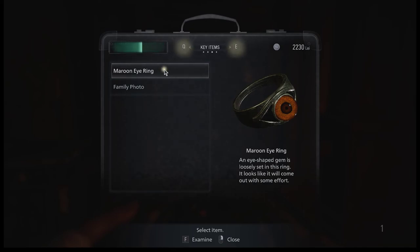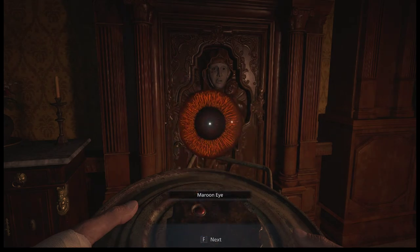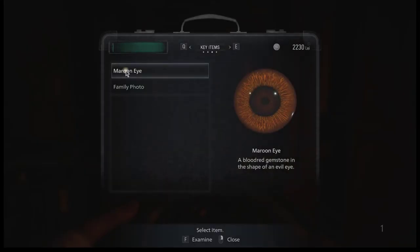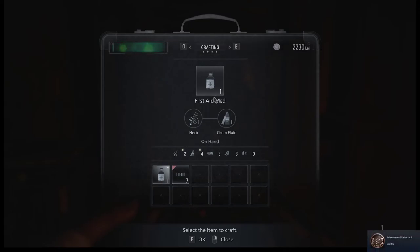I'm starting this part here because I think I figured out what was wrong. You can examine items such as the maroon eye ring by clicking F, and then maybe I could examine to pull the eye out. That's exactly why I need to proceed. I was trying to figure out how this game works more, and I discovered you could also craft things. So for example I could craft some med, first aid meds. Got an achievement called Crafter for making one. I think we could just make however many we have. I don't think I need those items for anything else.